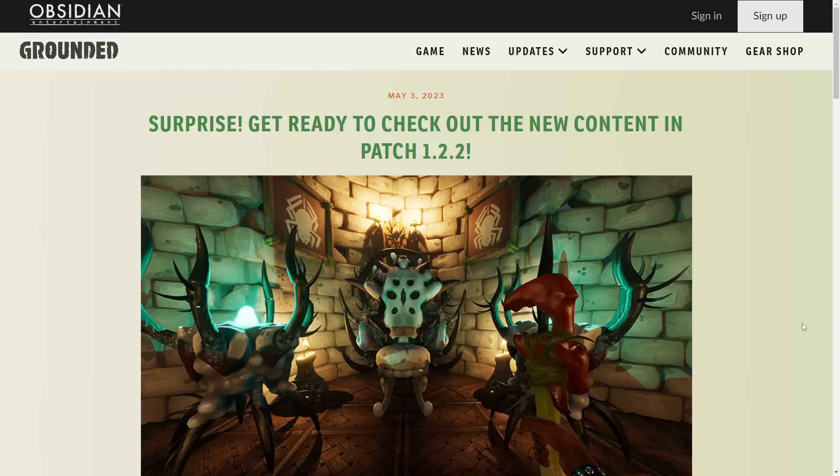To my surprise, and probably yours, there's a new update for Grounded today. At the end of the dev livestream, I watched the last couple of minutes to listen to the Q&A, just to see if they were going to reveal anything about the next update. They showed off a tiny little teaser audio clip. Nobody really knew what it was — it just sounded like a bug noise — but they just dropped the patch notes for it. I'm going to quickly go through them, and then jump in the game to take a look at the new boss that was added.